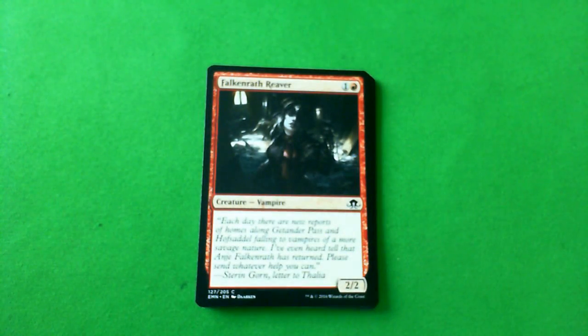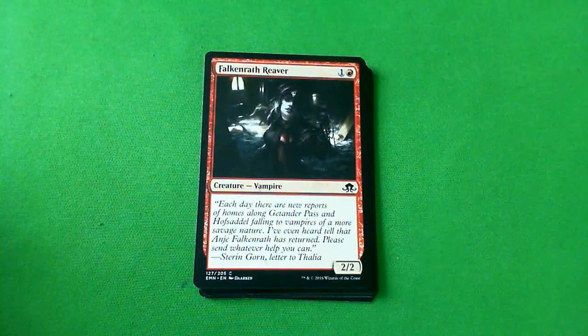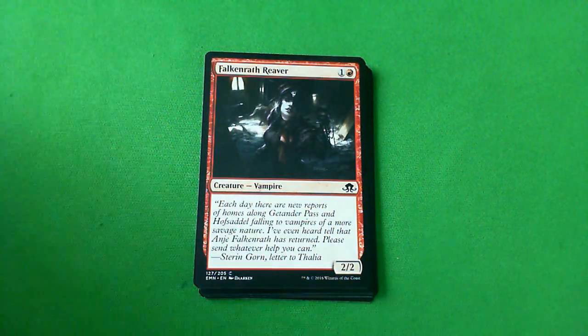Falkenrath Reaver — it's a 2/2 for two red, with a bunch of flavor text. C, probably. Two-two for two usually has upside, but this is red, and the fact this one doesn't have a strange drawback is probably the upside. The red aggro decks and vampires may just need one. C.